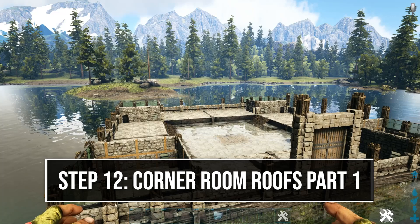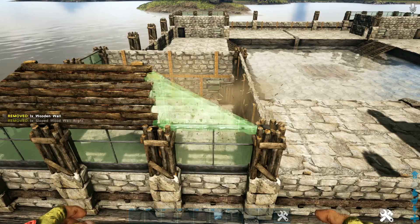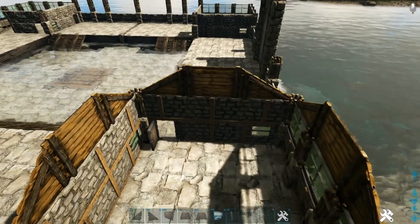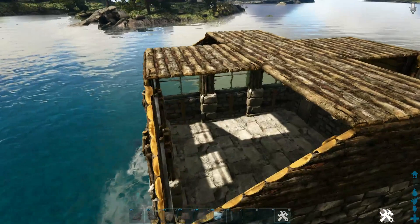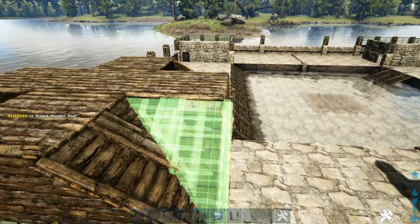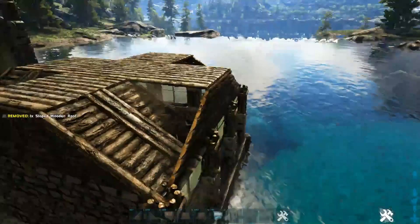Now build up the roofs on all four corners. Starting on the left one, place the appropriate sloped wooden wall, a wooden wall in the middle, and another sloped wooden wall, then do the same on the other three sides. At the top, connect the wooden walls using wooden ceilings in a cross pattern, making sure they all face the same direction. For the corner sloped wooden roofs, on official settings always place the left one first, then the right one — otherwise they won't cross. Do this on all three remaining corners.